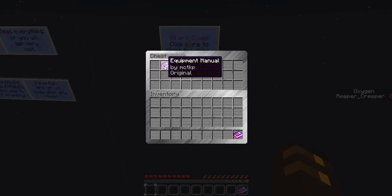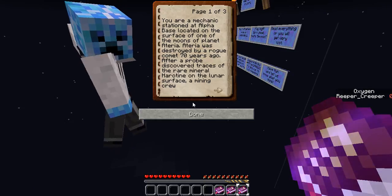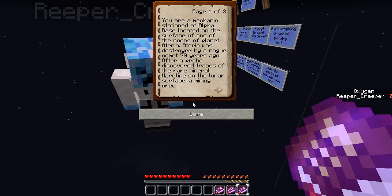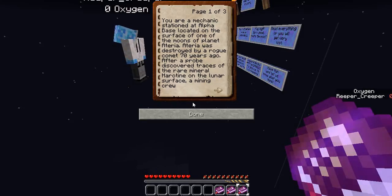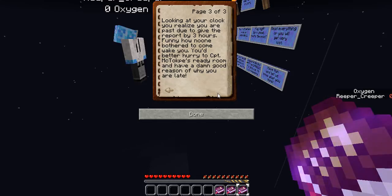In the chest, we have a couple of books. Let's start with the beginning. You are a mechanic stationed at Alpha Base located on the surface of one of the moons of the planet Atteria. Atteria was destroyed by a rogue comet seventy years ago. After a probe discovered traces of the rare mineral Harriton on the lunar surface, a mining crew was sent to collect the rare ore. Your job is to keep the base in working order and to make sure the machinery runs 24-7. Every morning, it is your duty to report all work orders to Captain McTocope in his ready room. Except today, you slept in somehow.